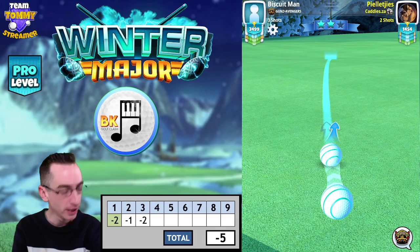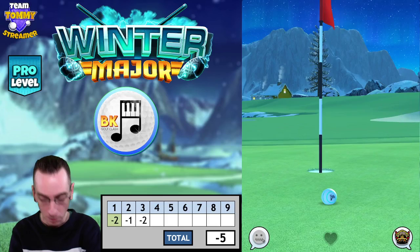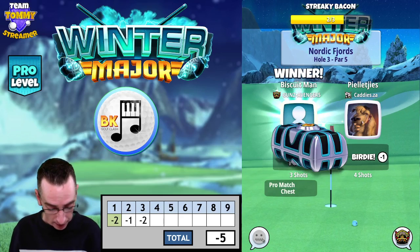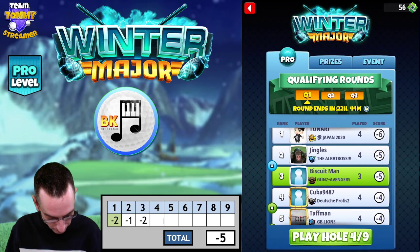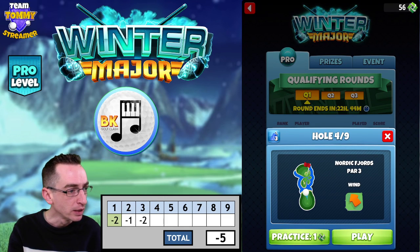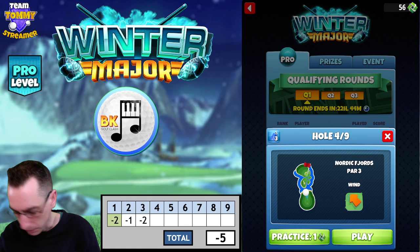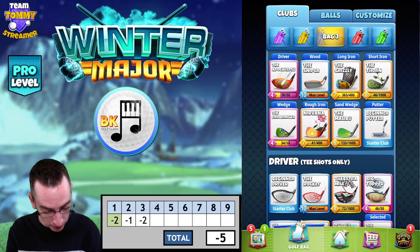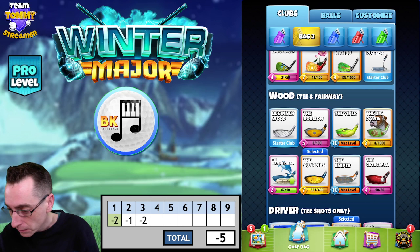If you barely make it onto this green you will have an overpower putt. In tour play, if it was tricky I'd rather be short and playing with a wedge than putting from the beginning of the green, because it is uphill and you do have to overpower it unfortunately. Right — hole four. Okay, so we can go here on the right side — this is good. I'm going to play with the Guardian and hopefully try to hit a perfect ball for you guys.